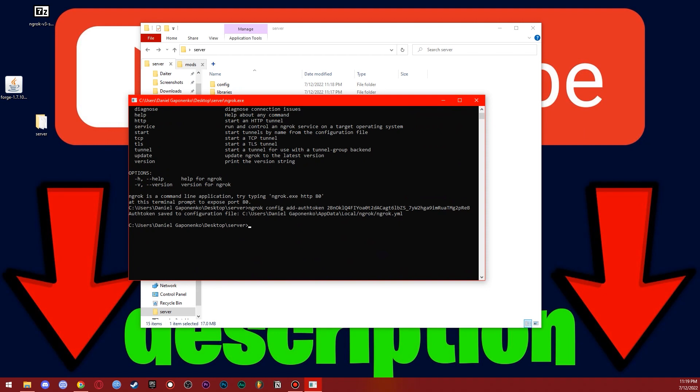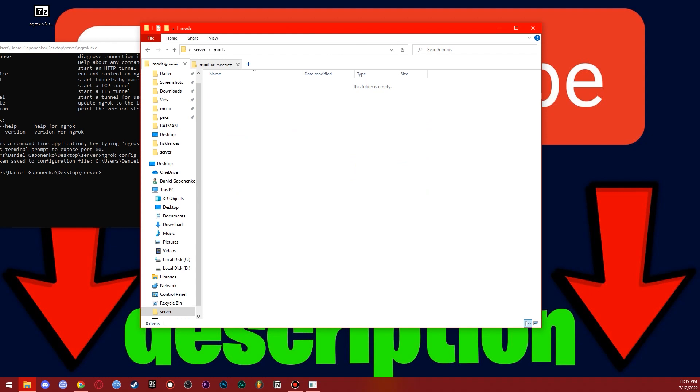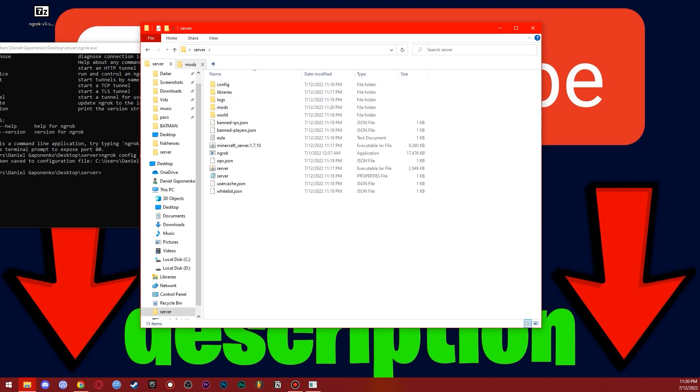Don't close Ngrok. Go to the mods folder inside your server folder — it's empty right now. Drag all the mods you want to use on the server into this folder. I'll copy all the mods from my Minecraft mods folder. If you haven't installed the Fisk Superheroes mod yet, check the link in the description. Paste them into the server mods folder — done.